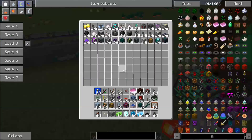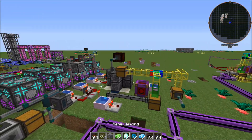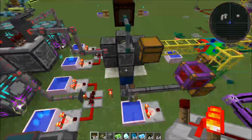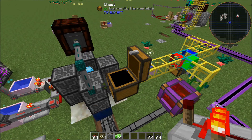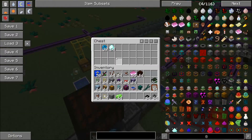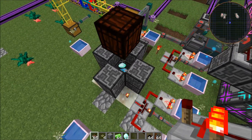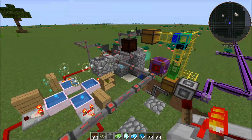I'll show you what happens if you don't set it up this way. This is the same build, just a messy setup from when I was playing with it. If we set this to Extract, Always Active, and throw all those items on there, it would just start dumping piles of the items. Now it's dumping Mana Pearls, then Mana Diamonds — and notice the agglomeration plate is not going off, because there are too many items on there. It will not run unless it only has one Pearl, one Diamond, and one Mana Steel on there at a time.